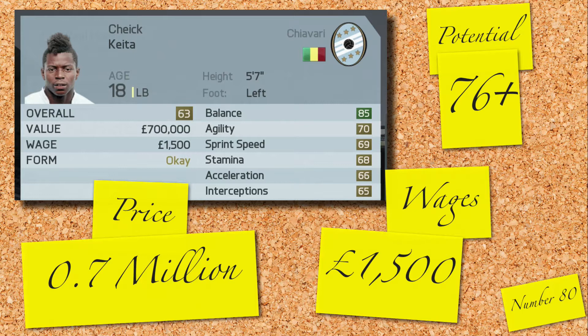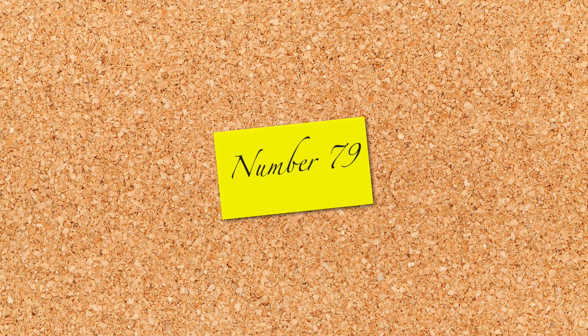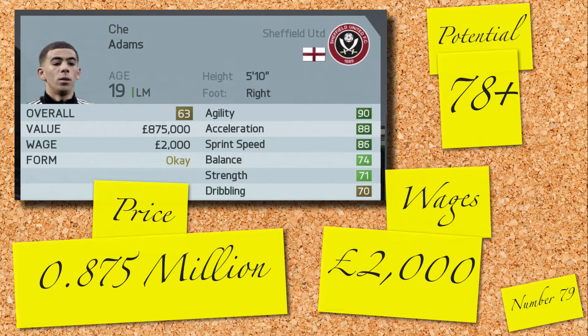Good little English winger up next, Shea Adams. Valued at 0.875 million and on 2,000 a week for a 63 rated left midfielder with great looking pace and agility. He has a potential of 78, so if you like the look of this player, hit up Sheffield United.